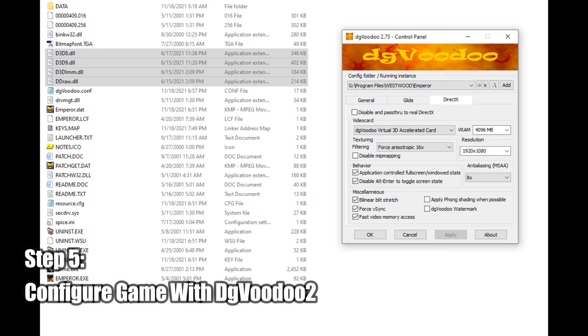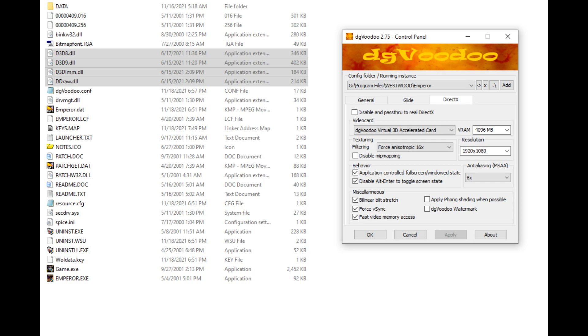Finally, go back to the dgvoodoo2 directory and copy the files once again found from the x86 folder of the ms folder. Once this is done, open up dgvoodoo2, add the game's directory, and configure your settings as shown here.